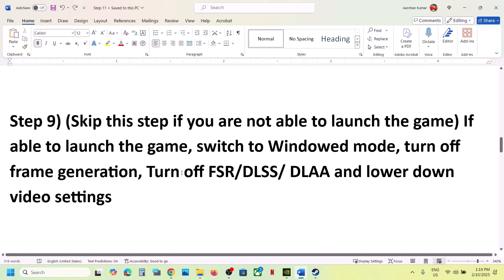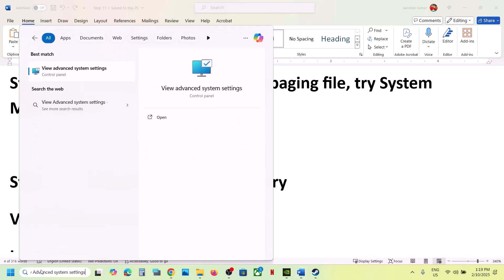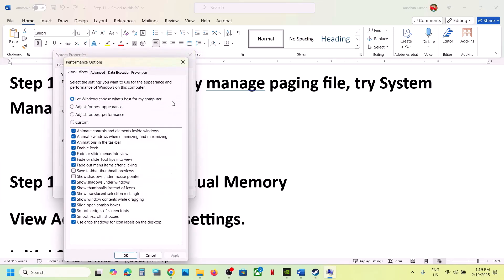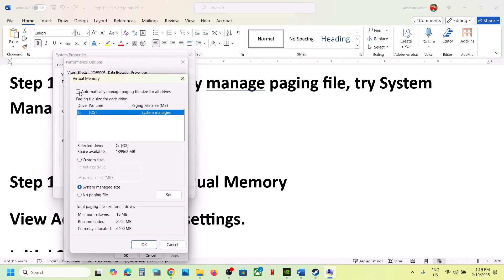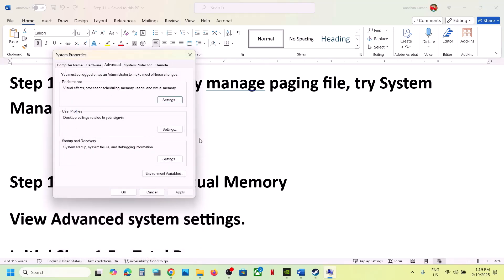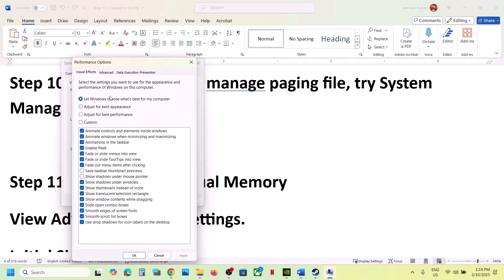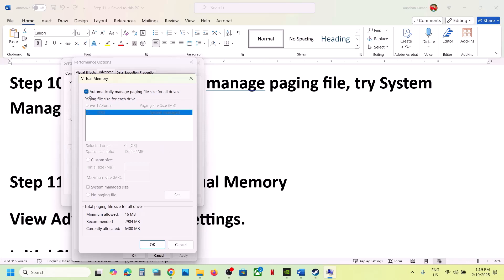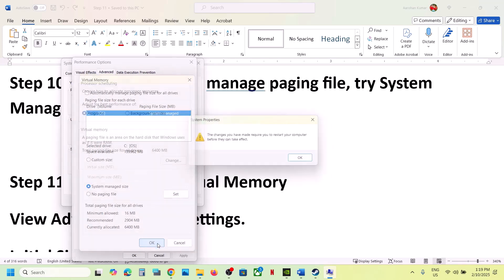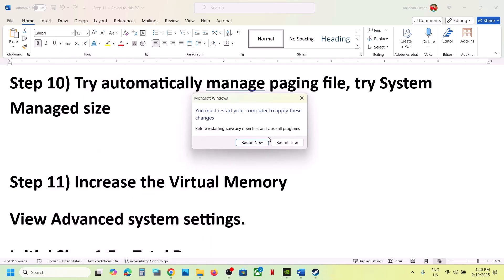The next step is to try automatically managing the paging file. Type 'view advanced system settings' in the Windows search box, click on the first Settings, go to the Advanced tab, click on Change. If 'Automatically manage paging file size for all drives' is unchecked, put a check on it, click OK, click Apply, restart your computer, and launch the game. If that doesn't work, go back to Change, uncheck that box, select 'System managed size', click Set, click OK, restart your computer, and launch the game.